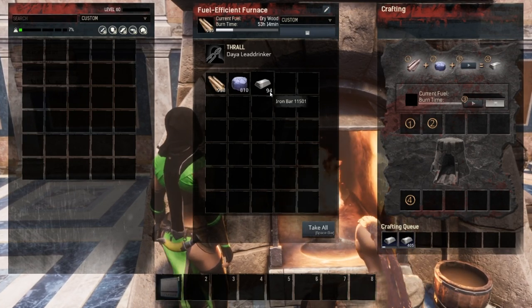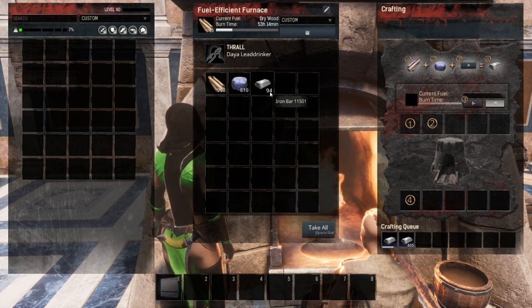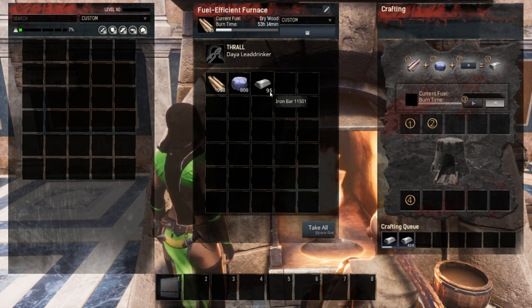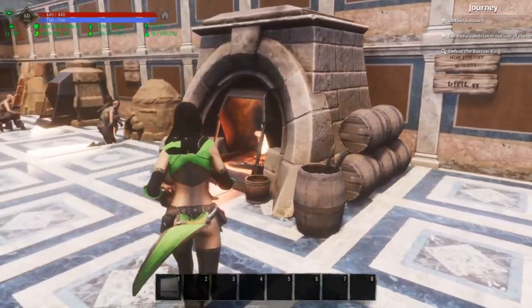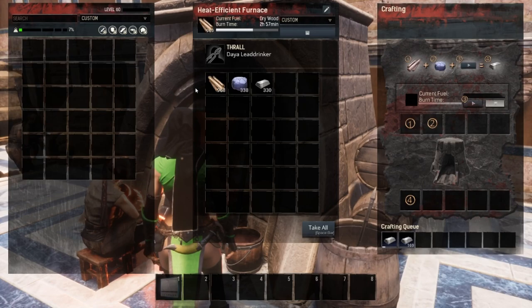So the fuel efficient furnace is going to be very good if you are light on resources. This heat efficient furnace is going to burn through fuel but craft very, very fast.